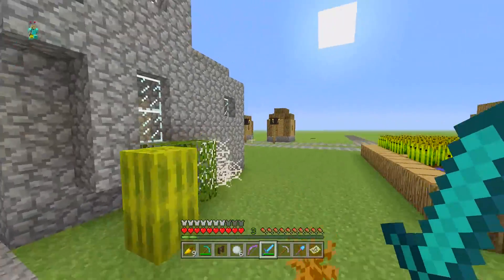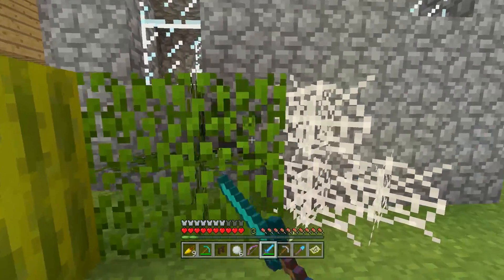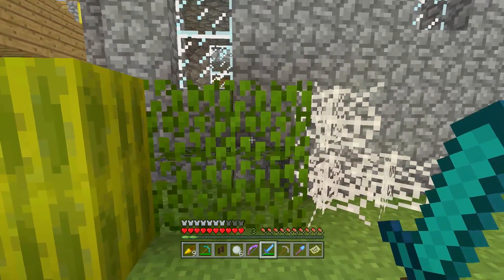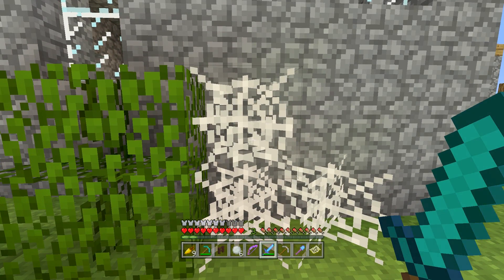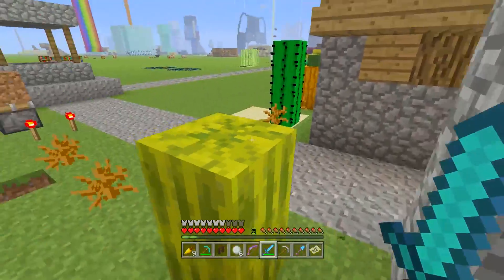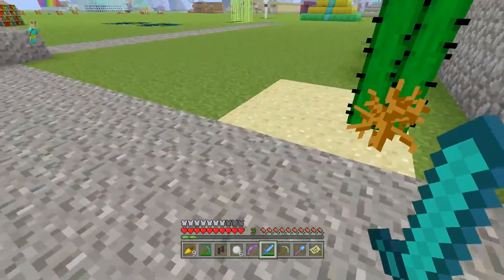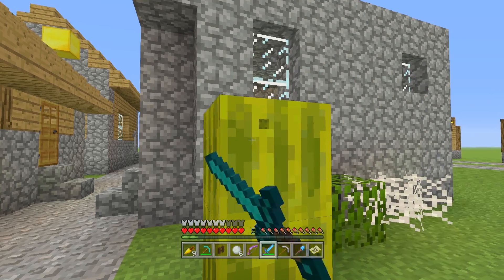The same is true for the cactus. If you want to break cobwebs, the best thing to use is shears — same for leaves. So even though the sword is better than the fist in some cases, it's never the best tool. A downside to using the sword instead of other tools is it uses up two durability every time you break something. Even if it's a cobweb or leaves, you use up two durability of your sword. On a diamond sword you won't notice it straight away, but with a gold sword you'll waste it in around 16 hits.